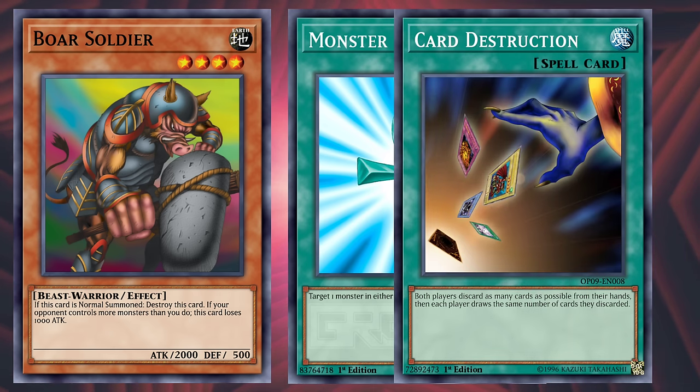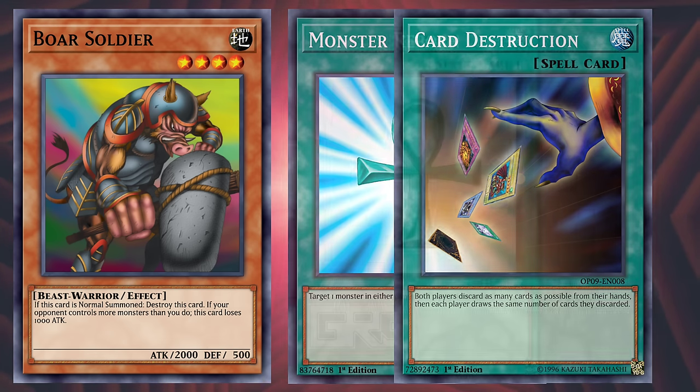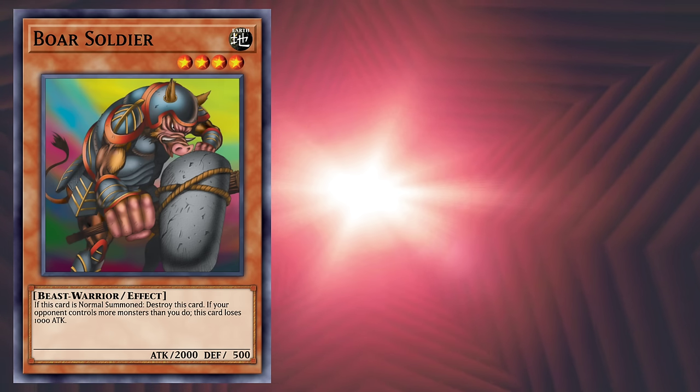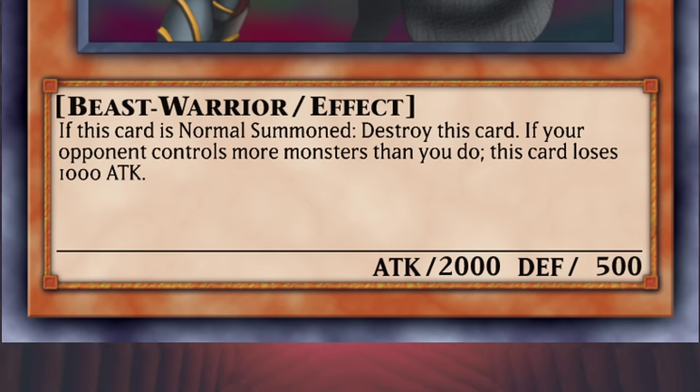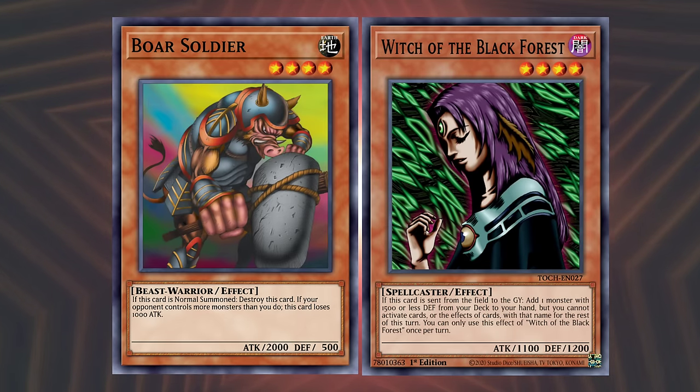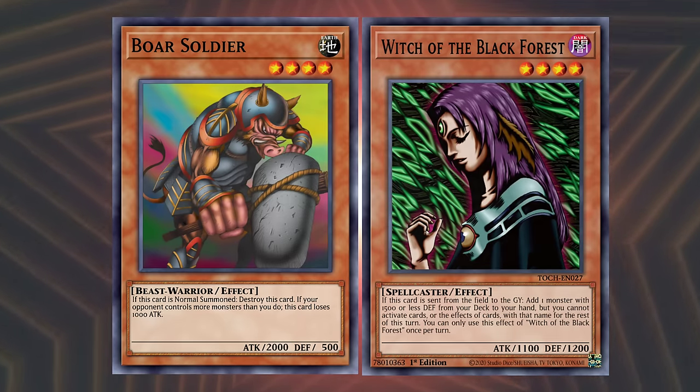Or if you're into big brain combos, you can normal summon this card, destroy it, then use Monster Reborn and cut out the need for something like Card Destruction. But aside from the hoops and circles you need to go through to put Boar Soldier on the field, the second effect makes me wonder why you'd even consider it. Exactly what I want in my beat stick is to be anything but a beat stick. At this point, we should be grateful that it doesn't burn you for a thousand if you special summon it. At least it can take credit as the worst search target for Witch of the Black Forest.